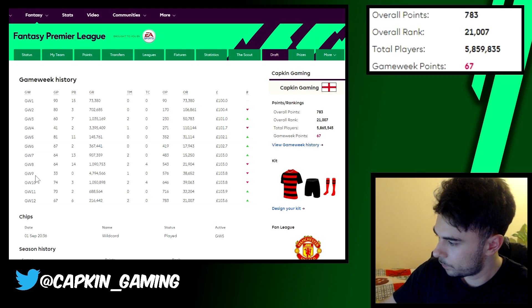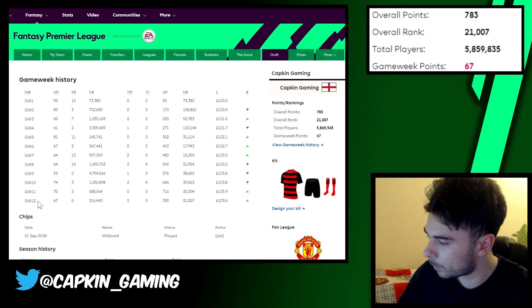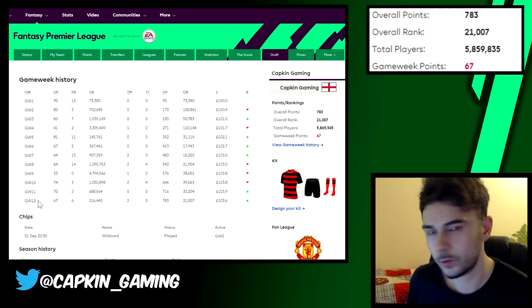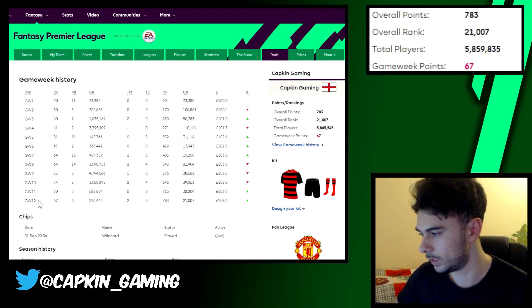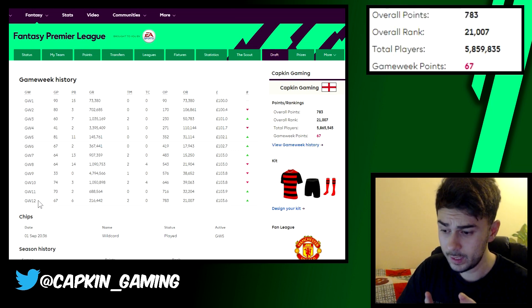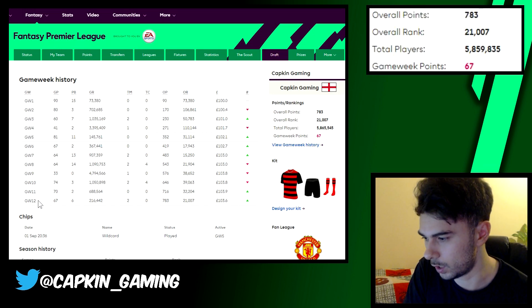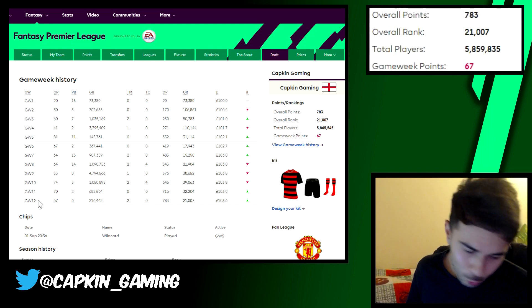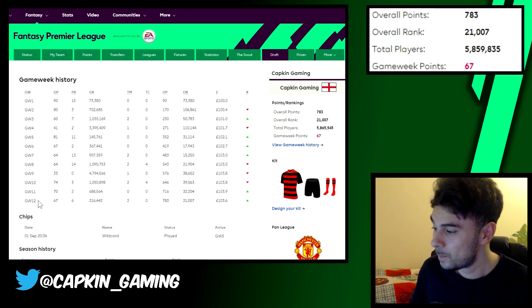Things have gone downhill a little — game week 33 was the lowest point of the season, then it went back up. Now I want to prepare for game weeks 13, 14, 15, and at least 16, and then another chunk covering the Christmas period. That is the strategy — it sounds boring but it's very essential.